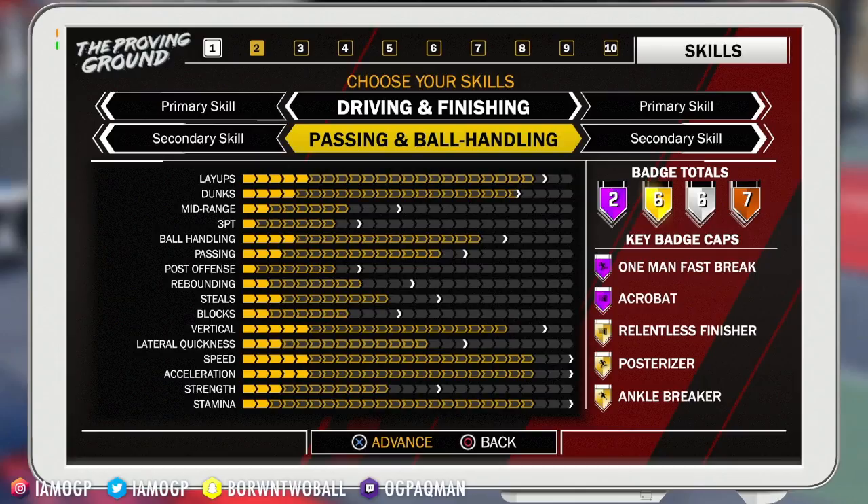Speed will be 22 to start, 25 cap. Acceleration is the exact same. This build is actually low-key nice. Your vertical is going to be stupid lit across all your slasher builds, so you'll be able to rebound. Make sure this guy is taller than all the little bitty shooters — you want that extra arm length for rebounds and contact dunks. Max out the LBs for contact dunks. You get two Hall of Fame badges: One Man Fast Break and Acrobat, so you can do those Kyrie Irving jelly layups.